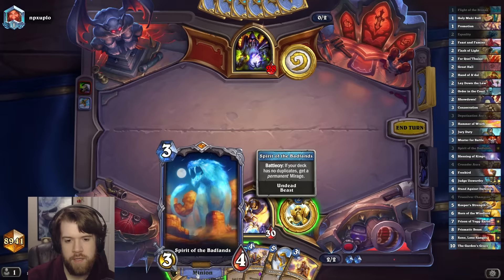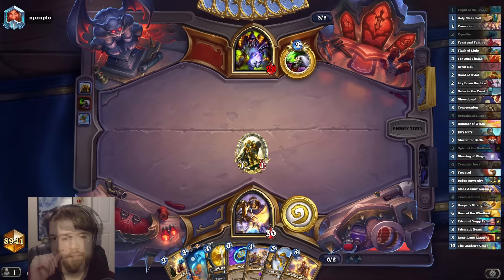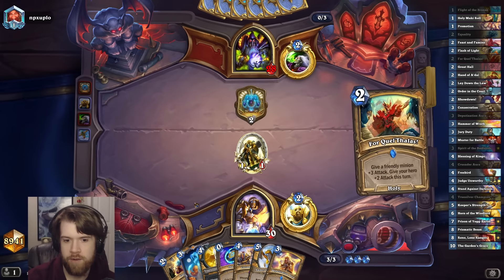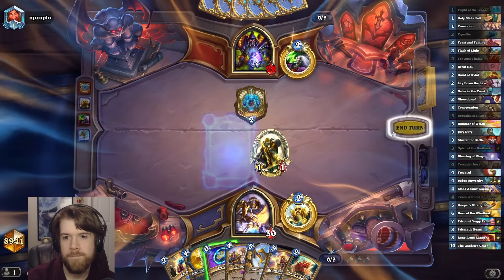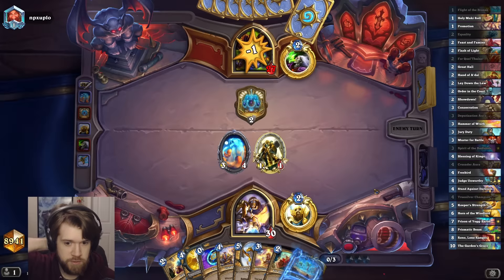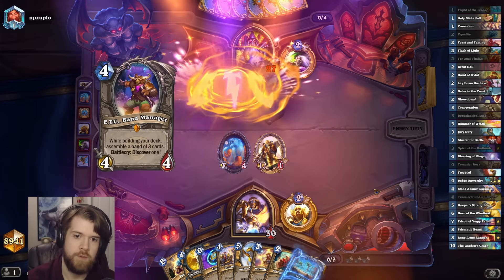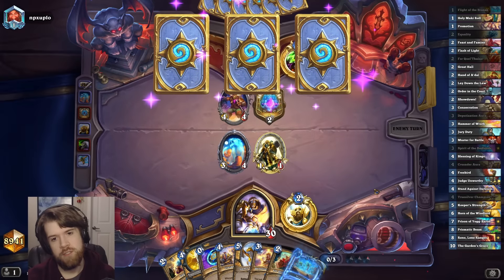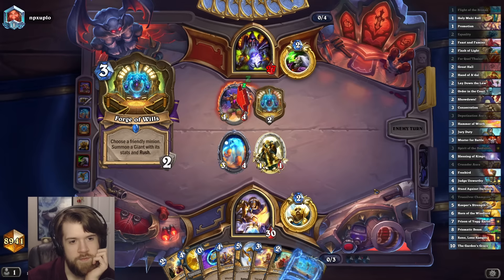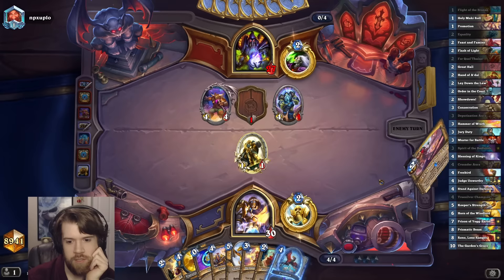Not much point in coining out the Spirit, because I wouldn't be able to play Freebird next turn anyway. Borge of Wills — that means it's not an OTK deck, so that's good for me. The bad part is they're probably gonna make like two 7-7s this turn. I do have an Equality but nothing to directly go with it. ETC leads me to believe this might be a Reno deck, which I think is good for me.